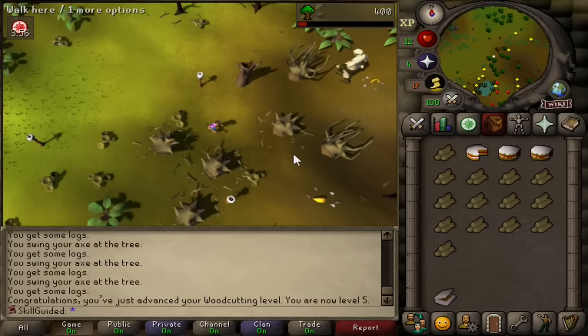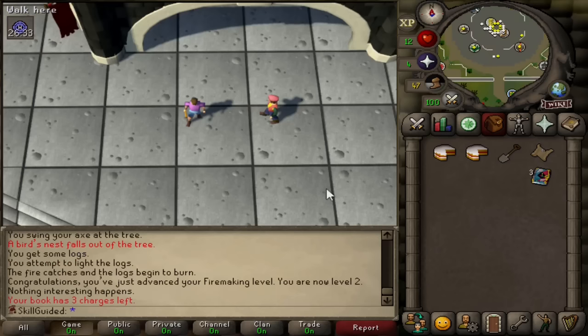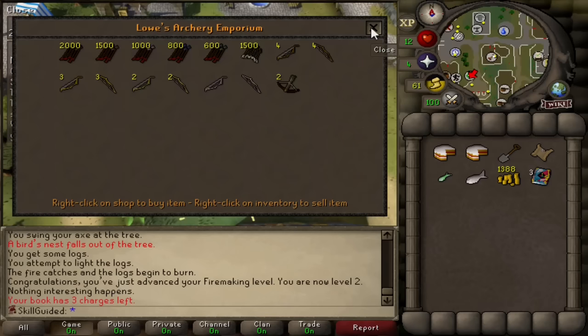How lucky is that - a clue nest with a beginner clue in it! How poetic would this be if we get a black pickaxe from this? We're doing that. And once we actually burn it, there we go - two firemaking. What's our second step? Leather chaps, perfect. Let's go to the range shop - pretty sure we can get them there. Not from the range shop. Ranging guild shop. And we can't make them until 18 crafting.